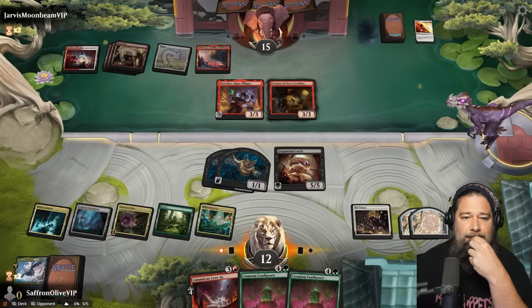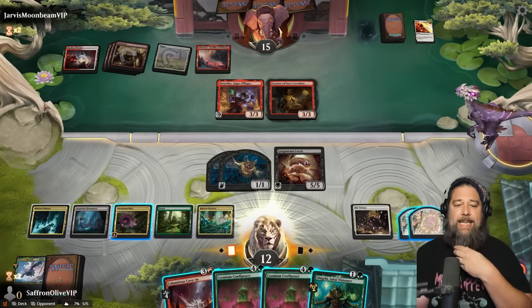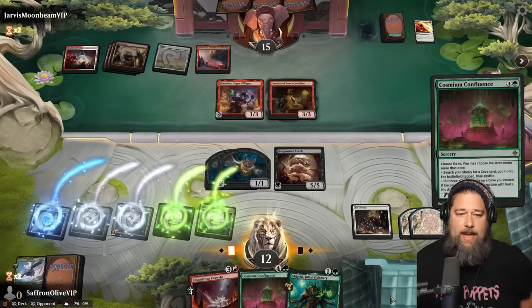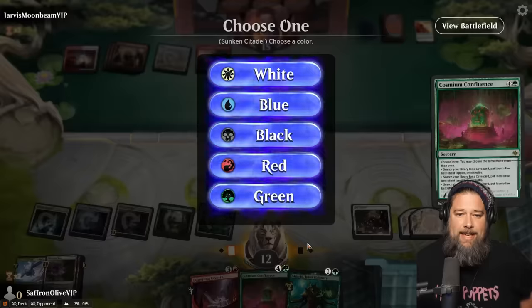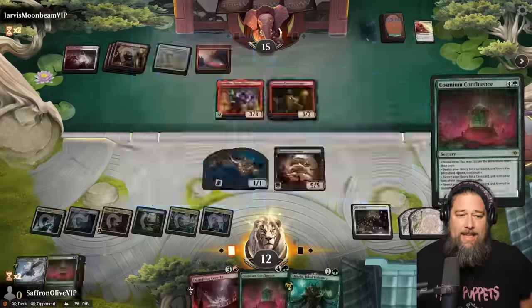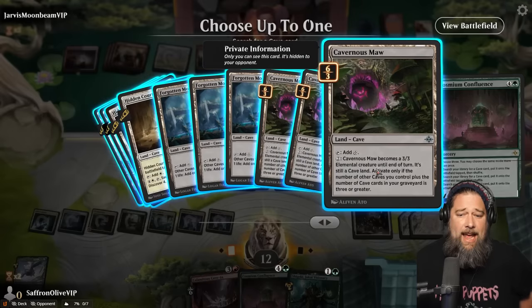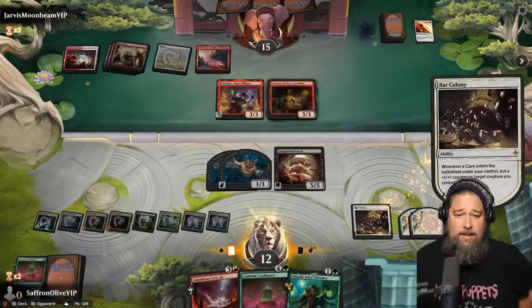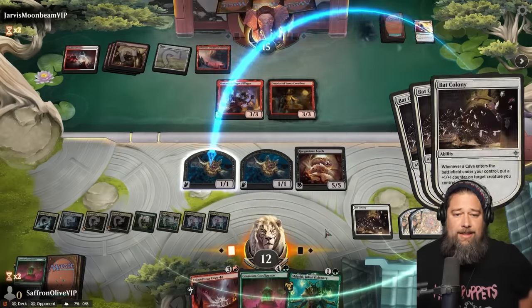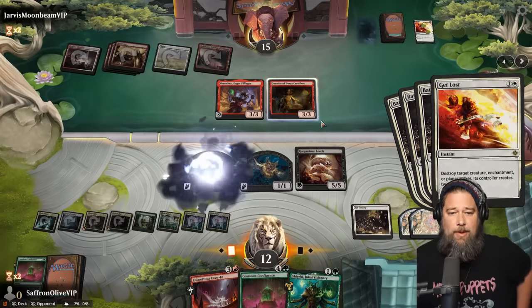So can that. Curator. Are they passing? They're passing. Well, let's Confluence — cave, cave, cave. Sunken Citadel on green. Cavernous Maw — you're the bat, you're the bat, you're the bat. Opponent has more Get Lost — sure. Well, we will get in for one, pass the turn. We got a lot of bats.